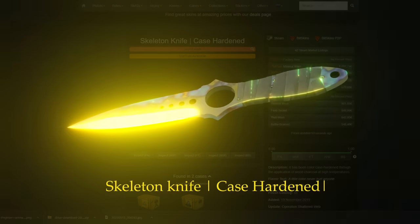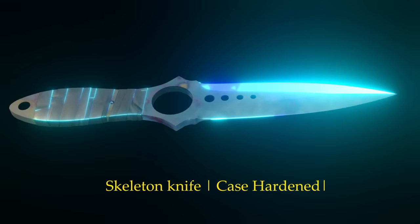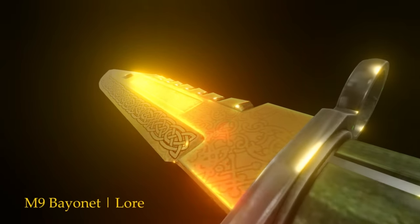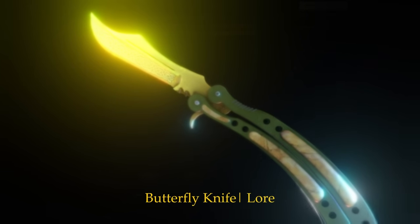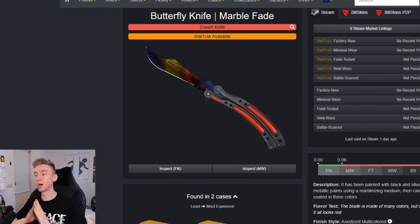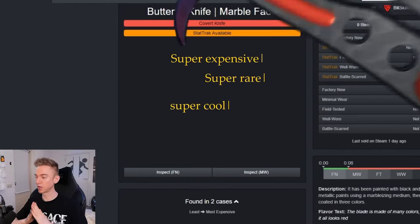A fairly newer knife this time around with the skeleton knife. Obviously we'd be hunting a Case Hardened and once again we're looking for that blue gem edition. The Law knives I'm also exceptionally partial for, that's why the M9 Bayonet Law is on this list. And of course we can't forget the Butterfly Law - that is a sick knife as well. Followed up by the Butterfly Knife Marble Fade. Super expensive, super rare, super cool, let's try and get one.